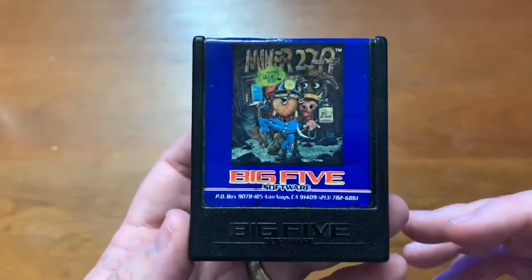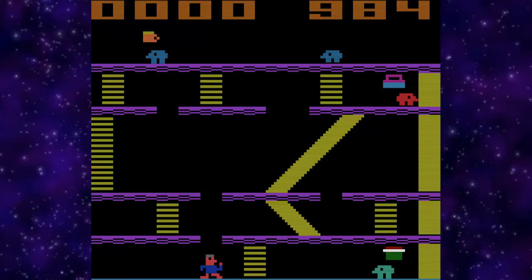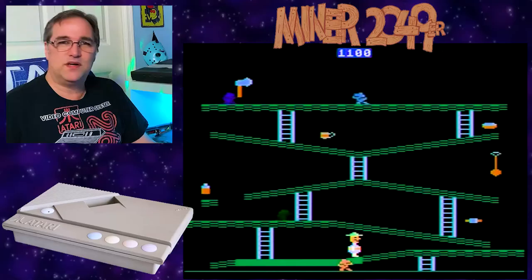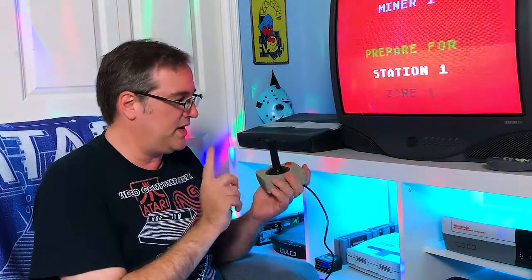Welcome back to Greg's Game Room. Today I'm going to play a game called Miner 2049er. This game was made in 1983 by a man named Bill Hogue for Big Five Software, and it was a huge hit back then. It appeared on pretty much every game system - Atari 2600, Atari 5200, ColecoVision, Apple II, and PC. Strangely enough, it's been largely forgotten now. I'm playing this on my Atari XE Game System with the XE GS joystick.